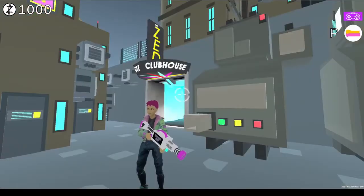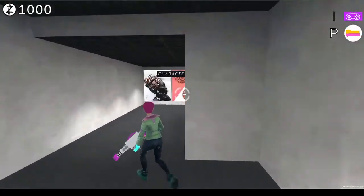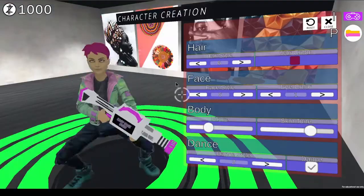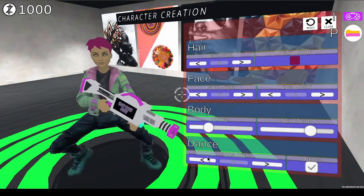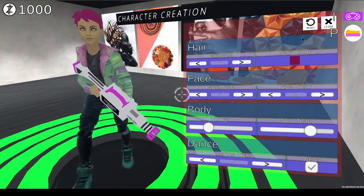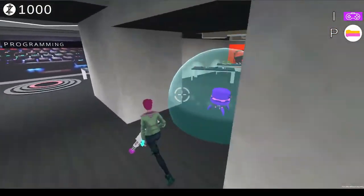Before we start cleaning up our city, let's head into the clubhouse to make sure we look good while we're doing it. There's a character creator to change how your character looks — your hair, face, body, and even how you dance. Then we can head over to the drip shop to pick up some accessories.